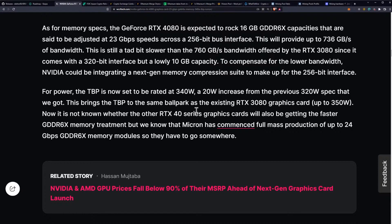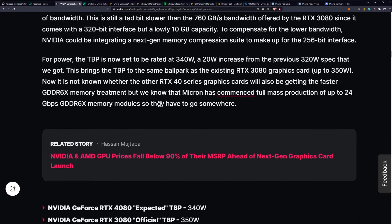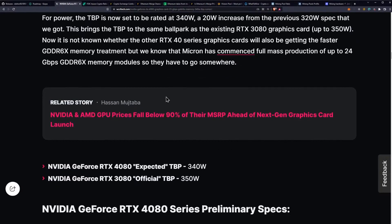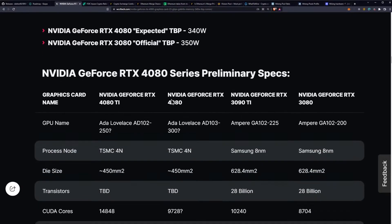It is not known whether other RTX 40 series graphics cards will also be getting the GDDR6X memory speed improvements, but we know that Micron has commenced full mass production of up to 24 gigabits per second GDDR6X memory modules, so they have to go somewhere. The 4090 and 4090 Ti will likely get it — the question will be the 70 SKU, because on the 3070 you got GDDR6, not GDDR6X. Will the 4070 get GDDR6X with faster memory speeds? That's what we'll be keeping an eye on.